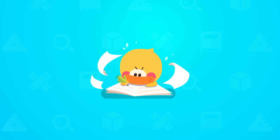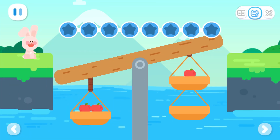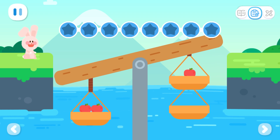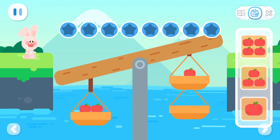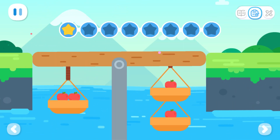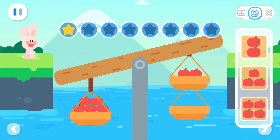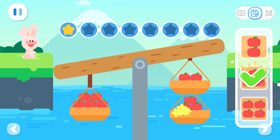Practice with Quacky. Basic exercises. The rabbit can't cross the bridge. Choose the right number of apples to balance the scale of the bridge. You've got it! Choose the right number of apples to balance the scale of the bridge. You've got it!